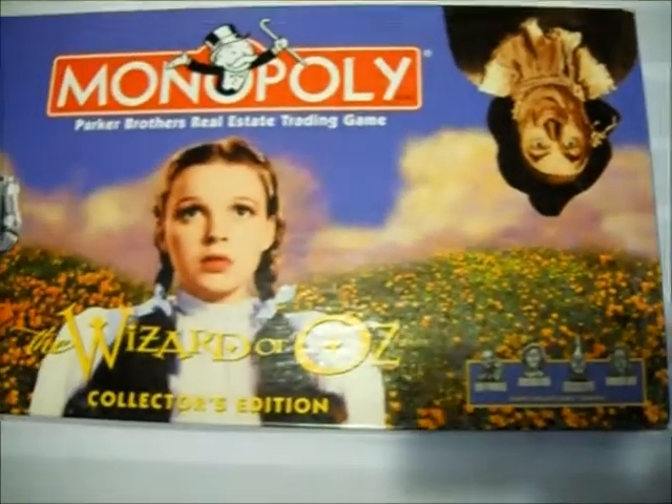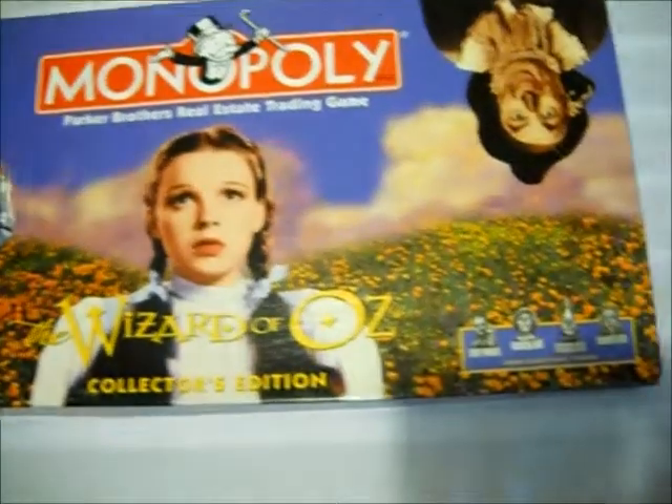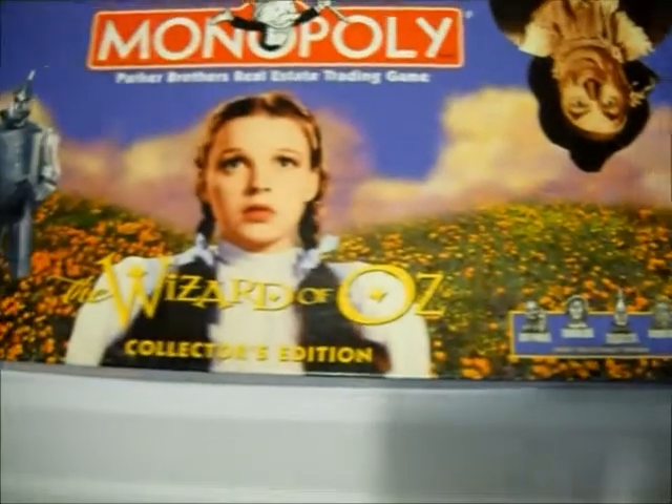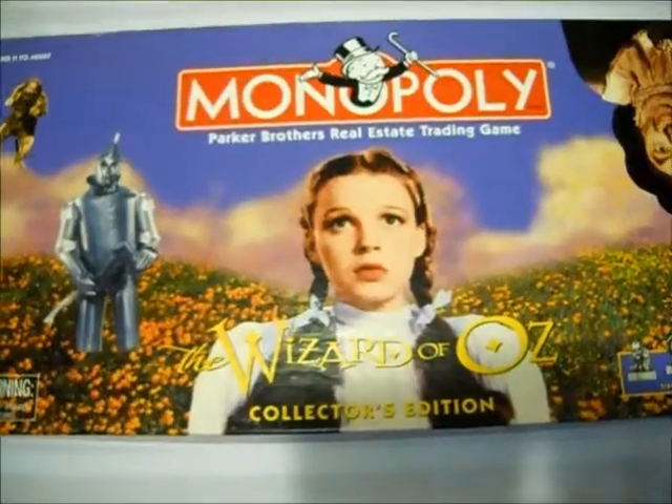This is the first edition Wizard of Oz set. As you can see, the cover has all four of the main characters. You get eight collectible tokens, unlike the second edition which only had six, and the current 75th anniversary edition only has six.